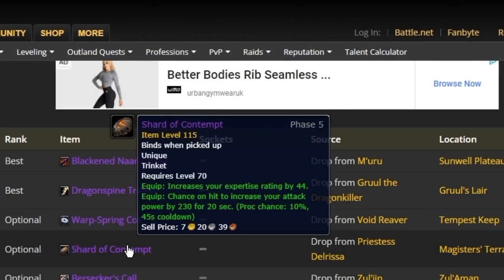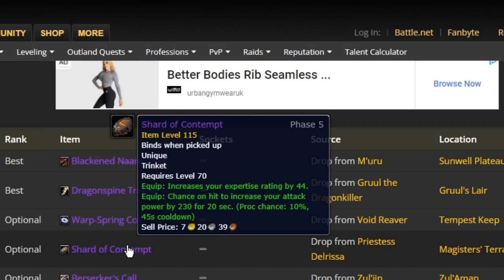Shard of Contempt is one people on fresh servers will farm by doing MGT Heroic every day — it gives 44 expertise rating and a 230 attack power proc, but you're only going to have that up roughly once a minute. You take a drop from 230 down to 140, but you'll have it all the time. Berserker's Core from Zul'Aman is probably the best comparison, giving 90 static attack power — but you're still going to get more from getting Exalted with Skyguard.